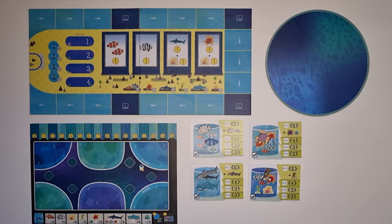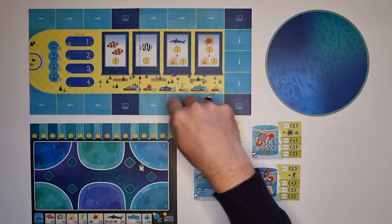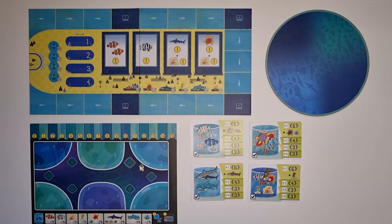The main board has areas around it, and after placing all required fish in the bag you should populate the board drawing one fish per area. Mind you that while drawing fish from the bag it's easy to feel which fish you have in your hand because they are all different shapes and sizes. Try to be fair and not look for specific fish species.